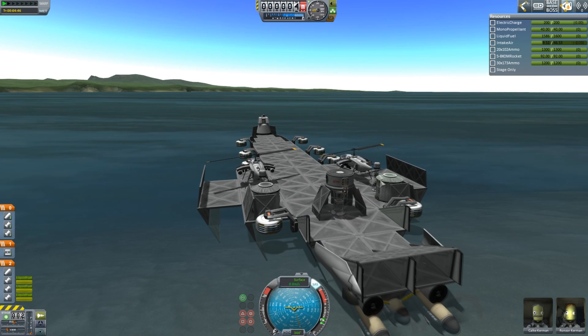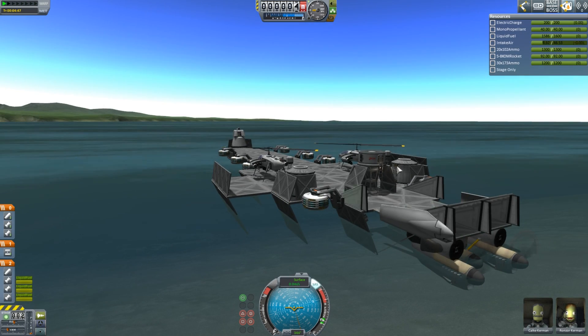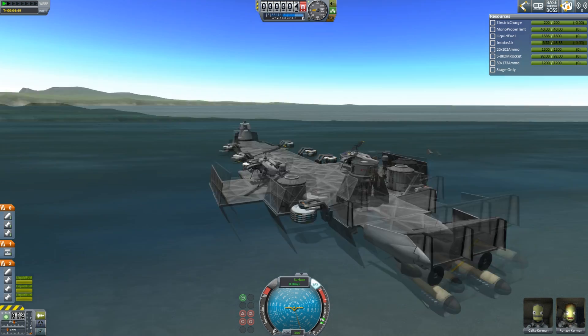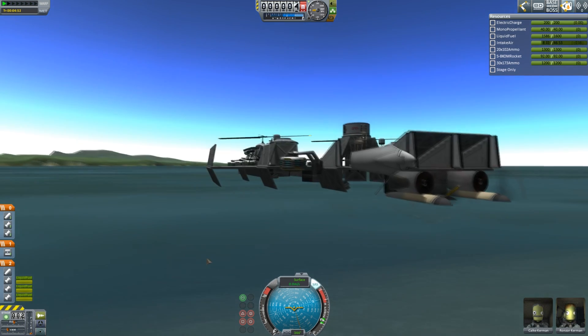Obviously it has a bridge, which I'd like to armor a little more, and some crew cabins which are all protected, and these fins and things to keep it stable because it can go about 80 meters a second, or 200 miles an hour-ish. It's powered by these Lancaster engines — they're quite big. I think they're from Firespitter.